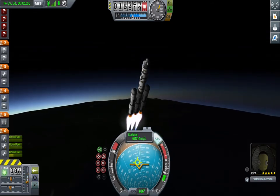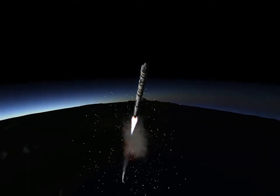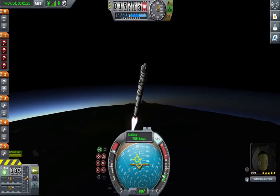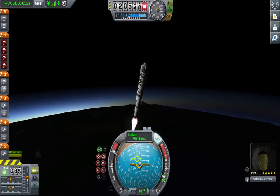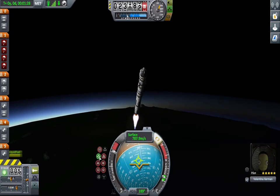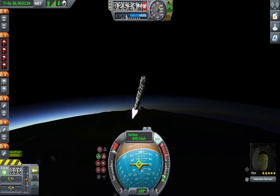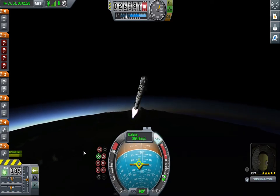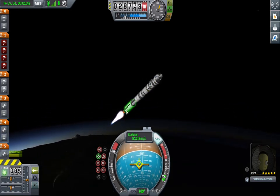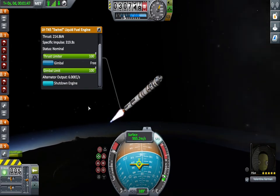Getting ready — there goes our first stage. Spectacular explosion as the two empty tanks collided with each other. We're at 20,000 meters, we're going to go to a prograde orientation, level ourselves off — there we go. We need to get control of the throttle — we need throttle control for our thrust limiter.